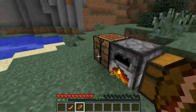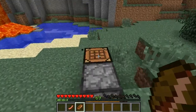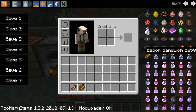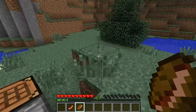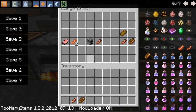What is up guys, it is Jacob here, and today I am showing you the bacon mod, which basically adds bacon, cooked bacon, and bacon sandwiches into your game. The way you get regular bacon, which is uncooked bacon, is you can kill a pig, which will drop regular bacon.